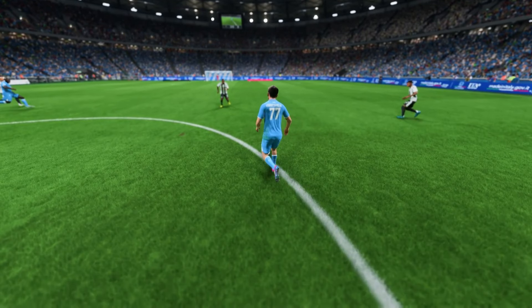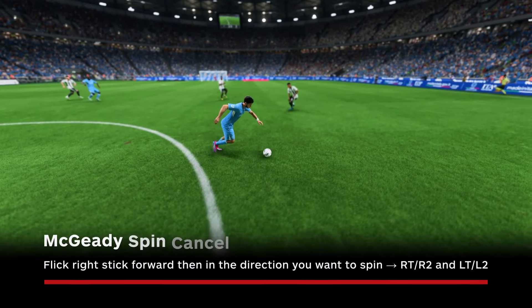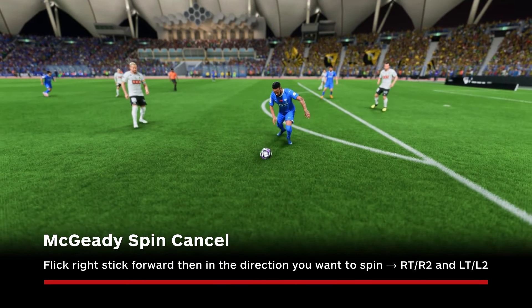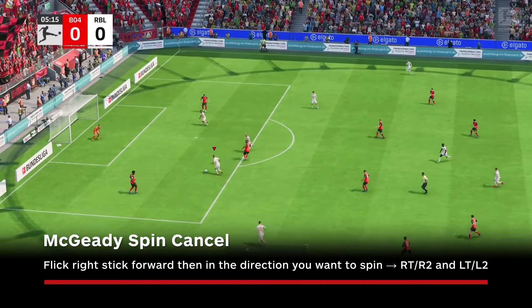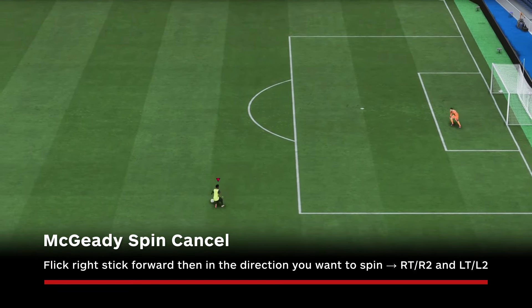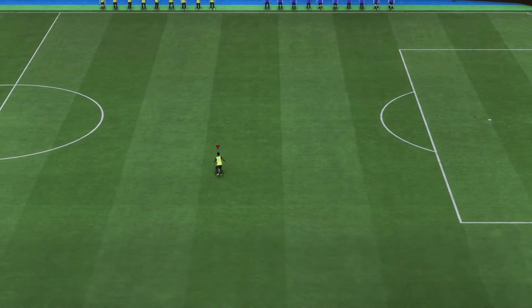Finally, a five-star skill that was used often in FC 24 and remains a fan favorite in FC 25 is the McGeady spin cancel. For this one you need to flick the right stick forward and then in the direction you want to spin. Immediately after, press RT/R2 and LT/L2 at the same time to cancel the move. The McGeady spin cancel is an effective way to get past opponents, but the timing can be tricky, so be sure to spend some time practicing it if you want to add this to your repertoire.